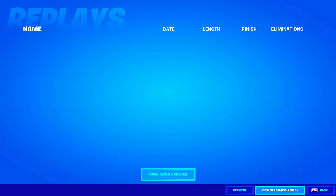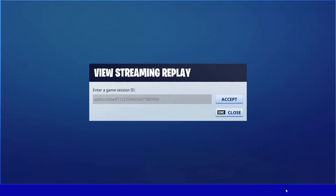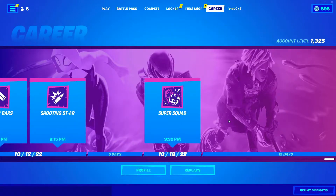Now click on View Streaming Replay. In here, type this code: 1-8-7-4-5-9-3-3-4-6-7-8. After you do that, type any number you want in the next field — you can type as much as you want. Then cancel this and back up.